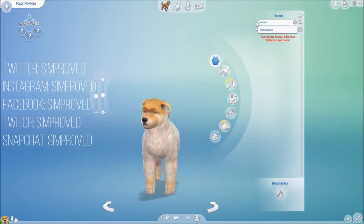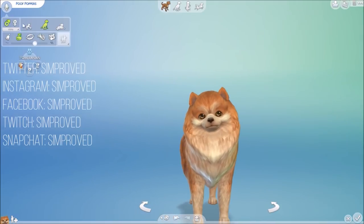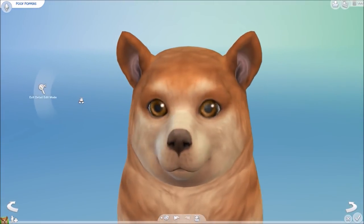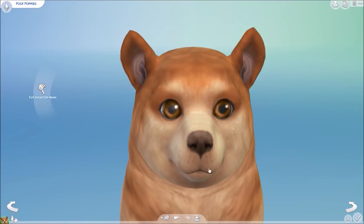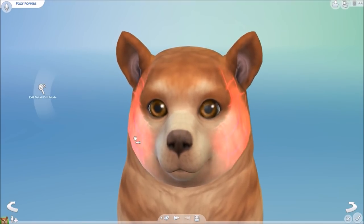Hi guys! Welcome to SimProof! I had the luck to get a pre-release key of the new Sims 4 Cats and Dogs pack that will come out this November the 10th — so only two days until you get the pack at retail. I got the code to show you some features of the new pack.